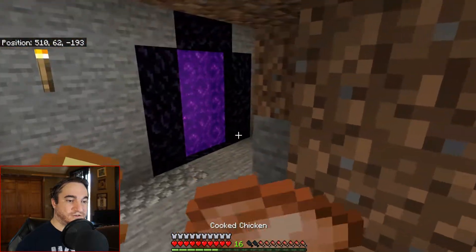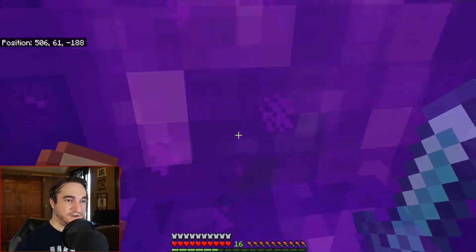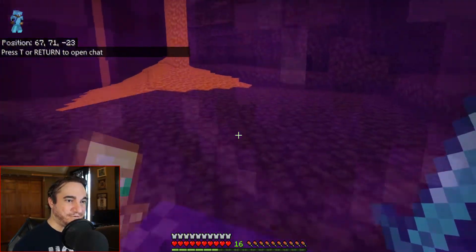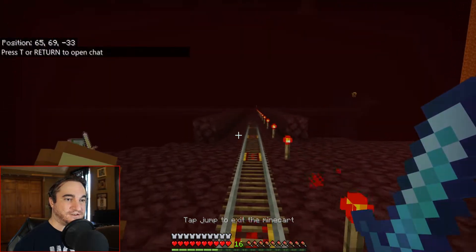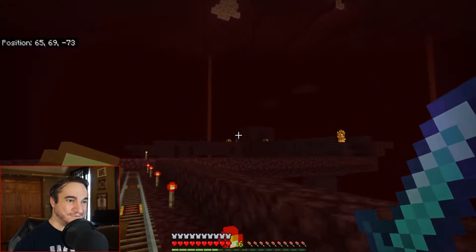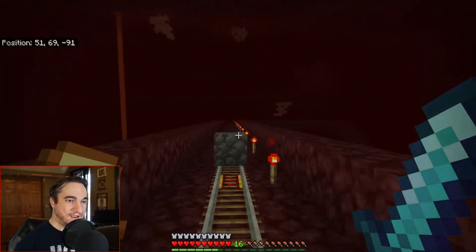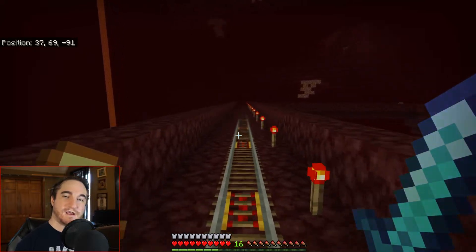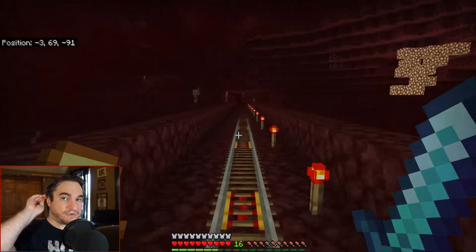I'll show you guys my village — I still have work I want to do on it. Let's go through another portal. I put the portal in a little spot inside a cave, kind of segregated and out of the way. This is the rail from my portal. Right in front of where I live is a nether fortress, so if I want to do some fortress farming I can go right in.